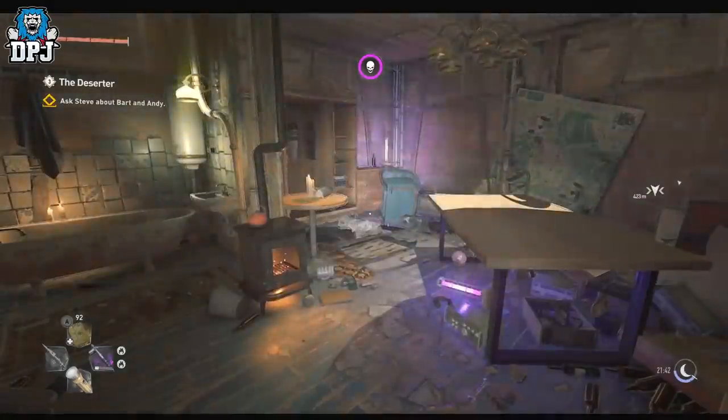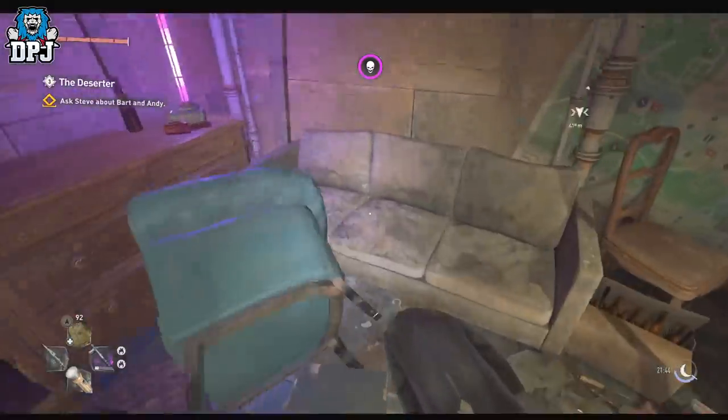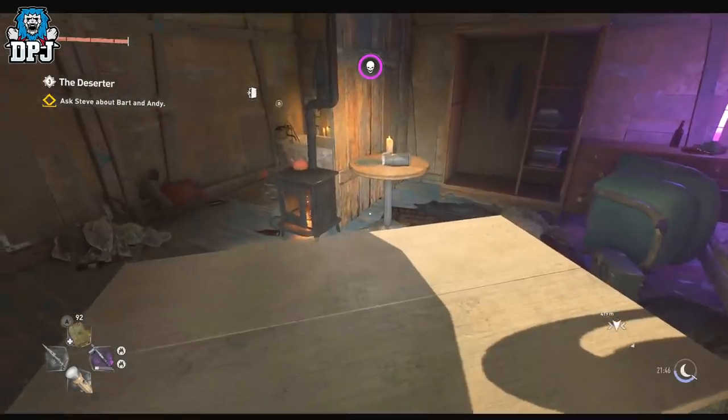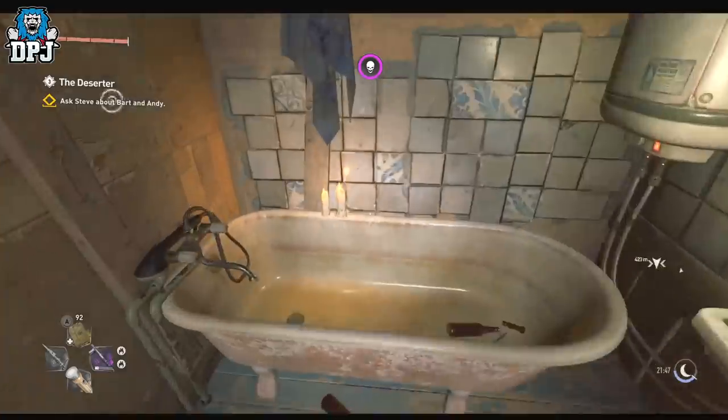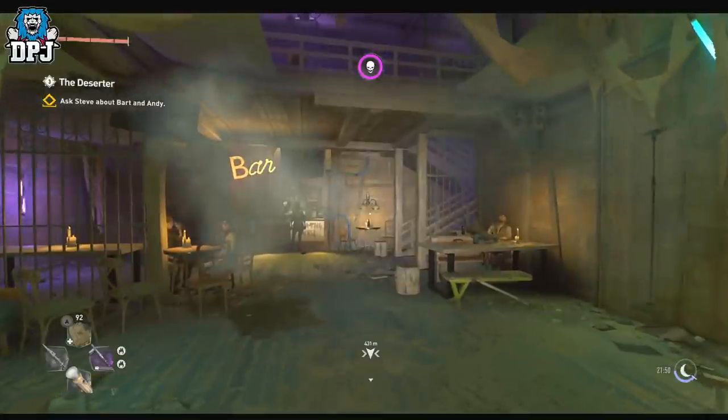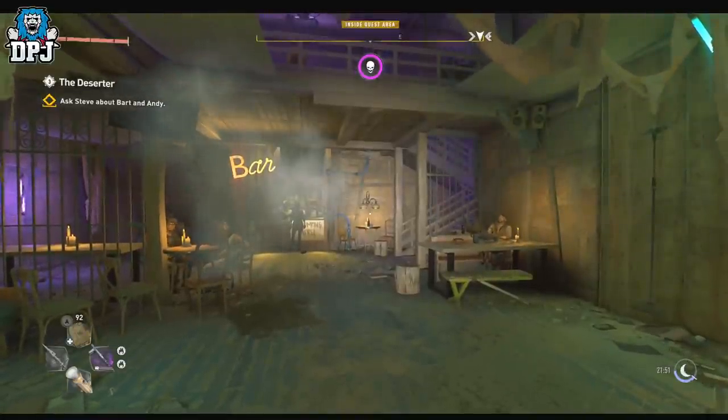So if you've logged on to Steam and started up Dying Light 2 today, the 16th of February 2022, you should have had an update — version 1.0.6c. What this update does is basically add a few improvements and fix the death loop bug.